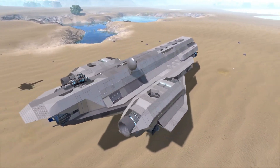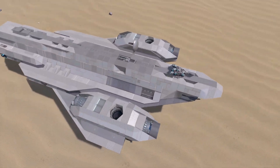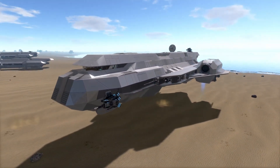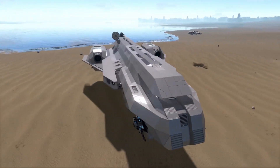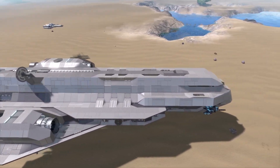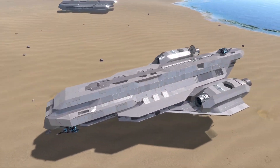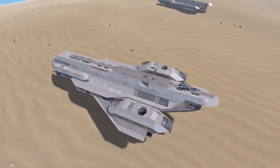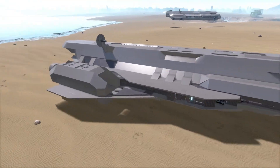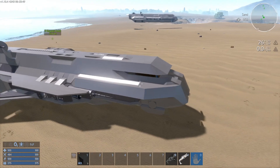I'm looking at a couple configurations here. One option would be as a base starter, so it wouldn't have any thrusters — think of it like a Janus. Operate as a base; you'd have a constructor in it and just build it up from there, eventually adding thrusters and weapons. So that would be this stripped-out idea here — I'd have faux thrusters and stuff to make it look a little more presentable.